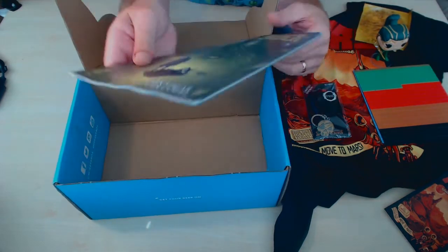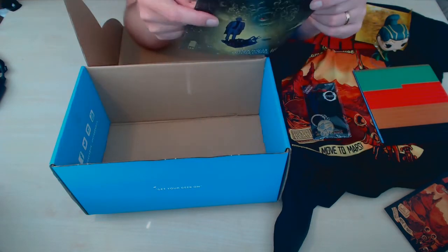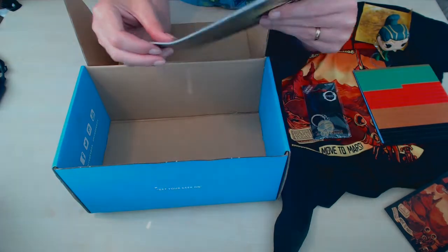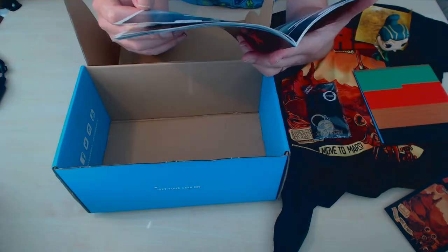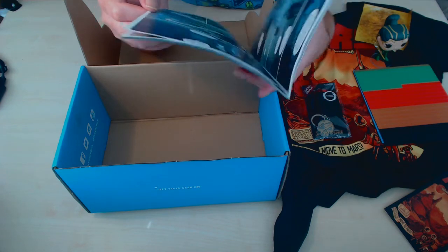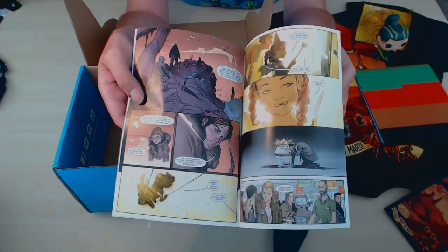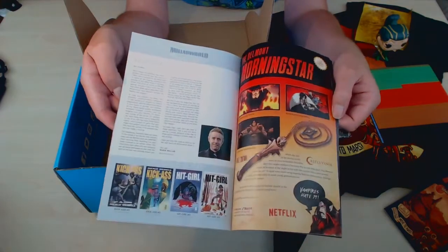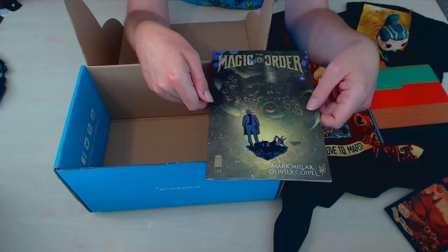The last thing we have is The Magic Order, issue one. This seems more promotional, really. Because I think it looks like a Netflix TV show? I haven't seen it. I opened it up to a naked guy, so I can't really show the inside of the comic much. But yeah, it looks nicely drawn. It reminds me a lot of the Punisher ones that I have. Pretty cool, but again, seems a bit promotional.